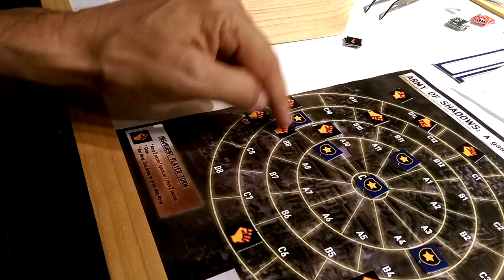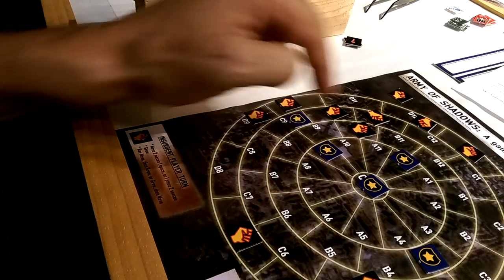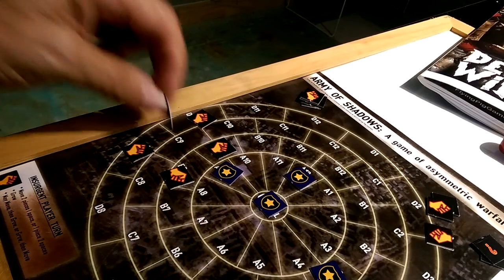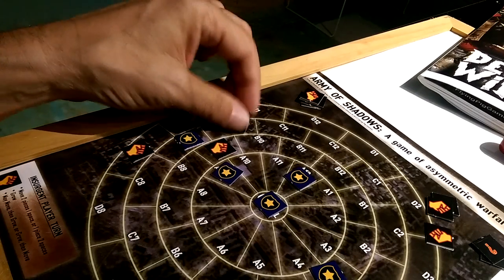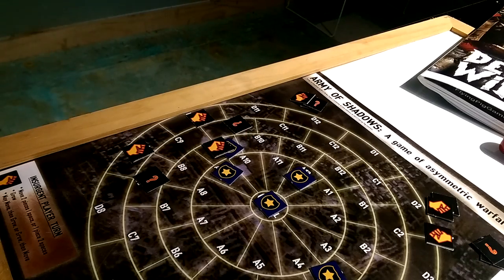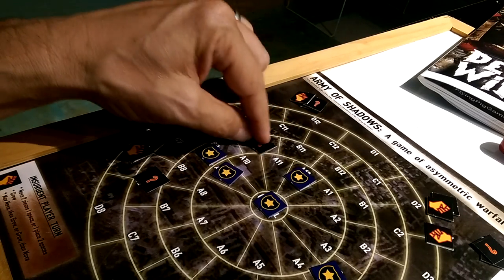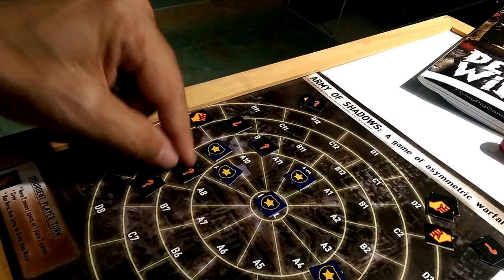The insurgents are going to get the hell out of dodge — move one unit one space this way, and move another unit one space. Now the government's move: we know this guy left. We can only assume he went here or here. Let's go two to here — is there a unit in B9? No, there's not. So it must have moved possibly here. We know it could only have gone here or here because the other guy moved one space as well, so now we're in a bit of a pickle.